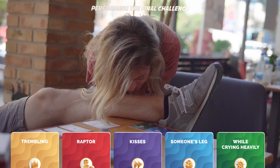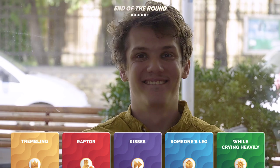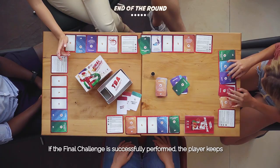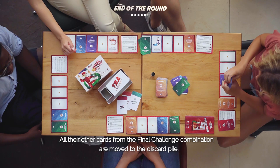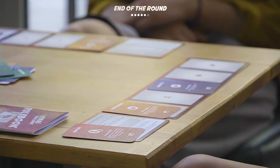If the Final Challenge is successfully performed, the player keeps the red personality card and places it in the winner pile. All their other cards from the Final Challenge combination are moved to the discard pile. The player keeps all other locked cards that were not part of the Final Challenge. The turn continues.